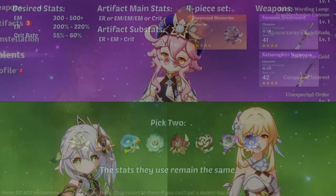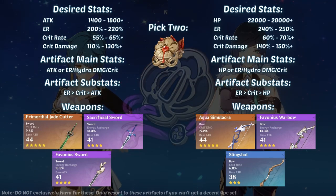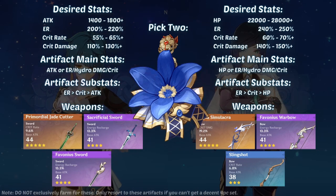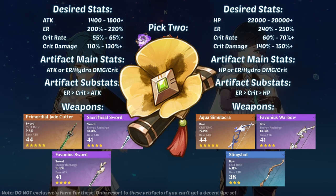On the other hand, Xingqiu and Yelan can use any 2-piece of Heart of Depth, Emblem, Noblesse, or any of the 2-piece attack sets for Xingqiu, and Tenacity of the Millelith for Yelan.